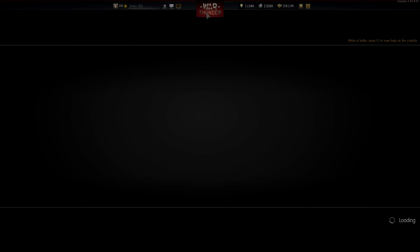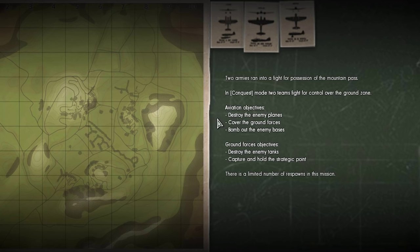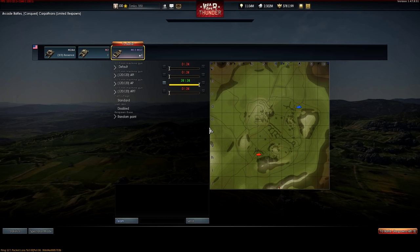A short briefing shows you the map with the positions of friendlies and enemies, as well as the mission objectives. Note that they are usually a bit more complicated than 'kill them all.' Teams that get caught up in mindless firefights instead of taking care of the main objectives are almost guaranteed to lose.